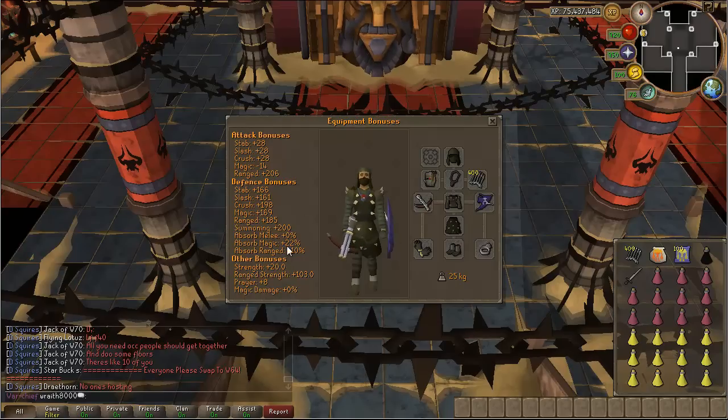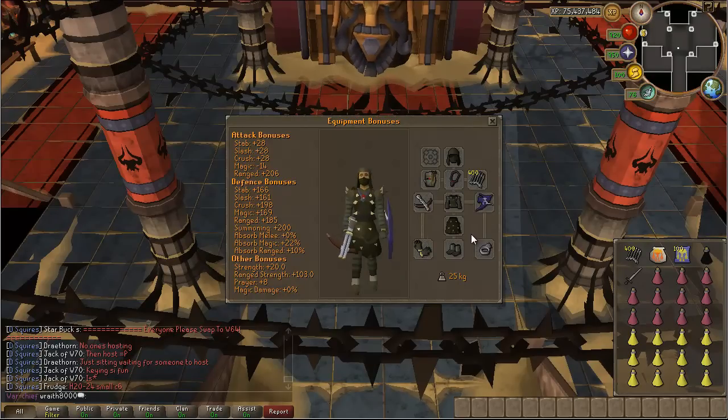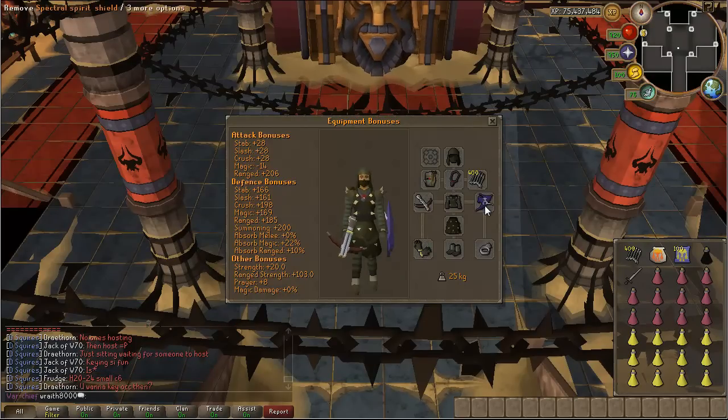Obviously the other stats will kind of just come with it. You do want to keep your magic defense up, so that's why I am wearing a spectral spirit shield. Something else besides a spectral that would be very helpful would be a Divine or an Elysian, but I'm going to assume most people don't have those, so you don't really need them.